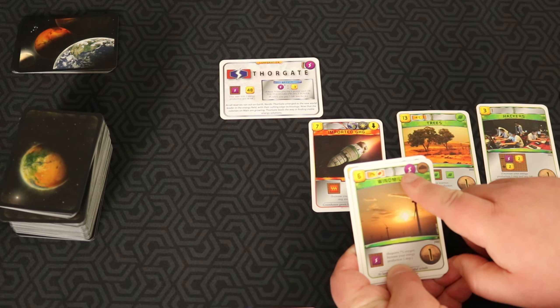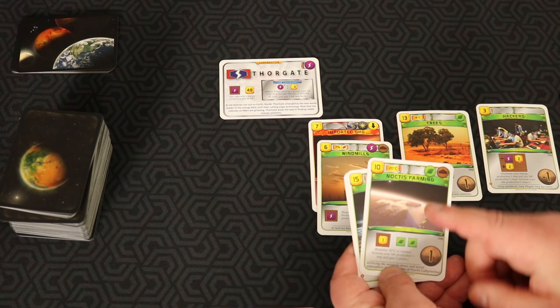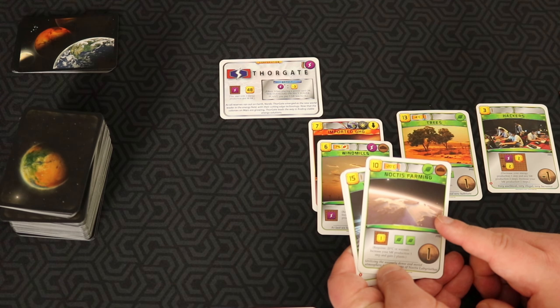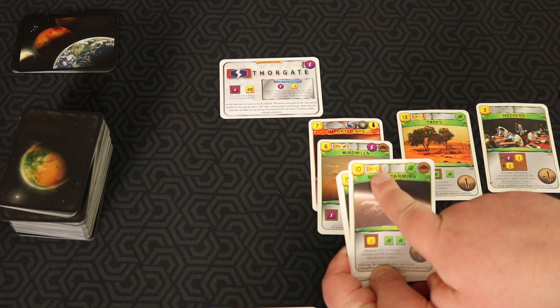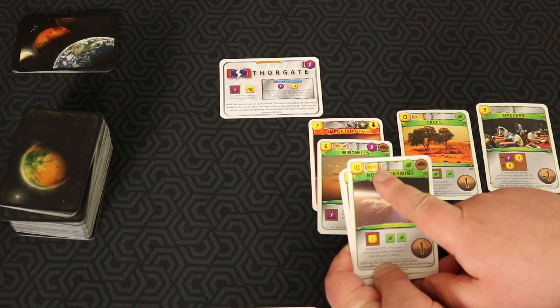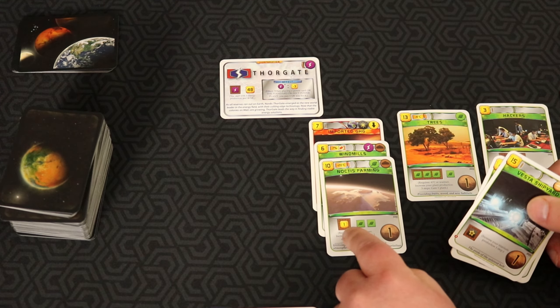Windmills — power card, it's cheaper for me as Thorgate, so it goes into the take category. Noctus Farming is a decent card. It's an early pick because the temperature requirement is fairly low, so you can play it rapidly. We can put this in the keep category — it's not going to produce a lot, just megabucks, but it also gives us a point.